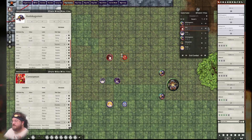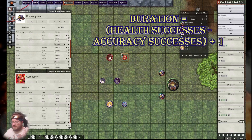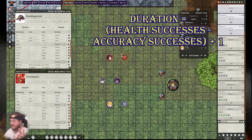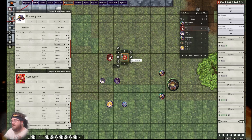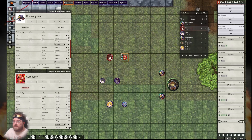What that means is: you take the accuracy dice, subtract it from the base, giving two leftover. Because it was successful, it has a base of one — so normally you might think the duration is two, but you get the plus one, making it a duration of three. Bear in mind that whenever you use a buff effect targeting only a single target, you are guaranteed to get at least one round of it. So that is three strength for three rounds.